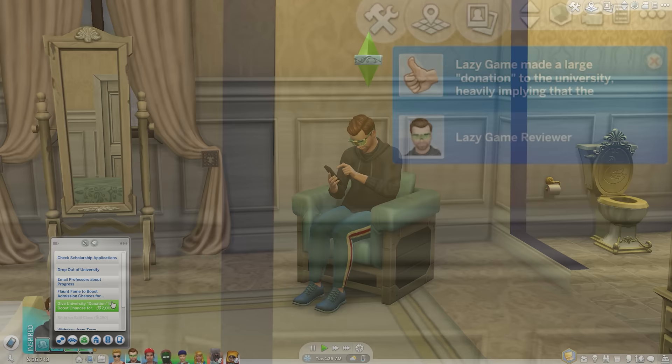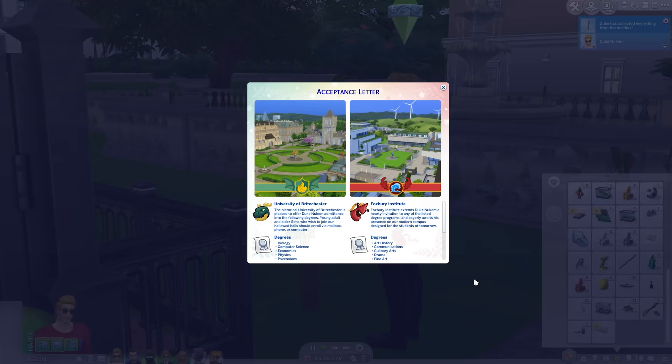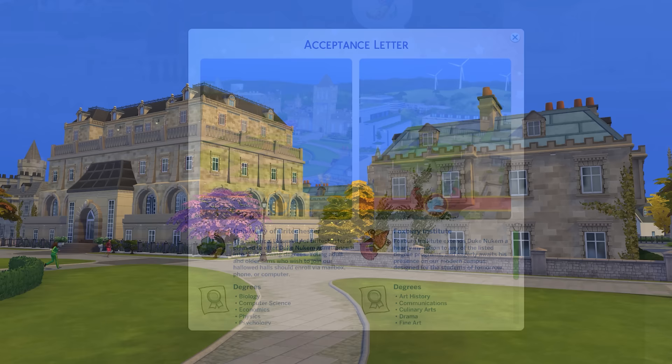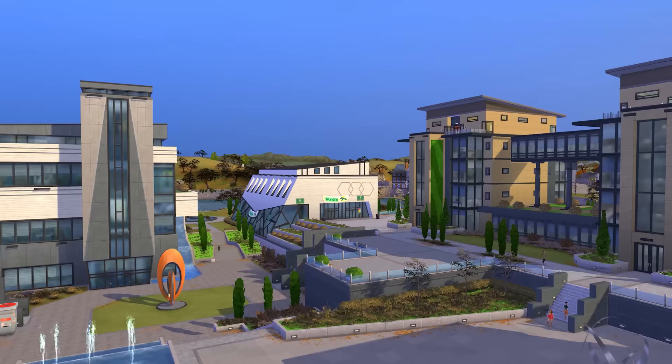Or you can take the Aunt Becky approach and try to bribe the admissions officer, or use your fame if you have Get Famous installed and attempt to game the system by flaunting your influence. Either way you'll eventually receive either a rejection or an acceptance letter in the mail, opening up attendance potential for either one of two universities: the University of Brightchester and the Foxbury Institute. U-Bright is your historic Ivy League option with collegiate gothic architecture and a focus on the arts and humanities, and Foxbury fills the Public Research Institute role with a modern and international style centered on science and technology.